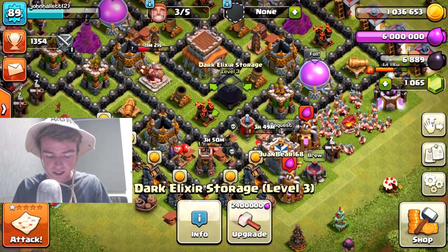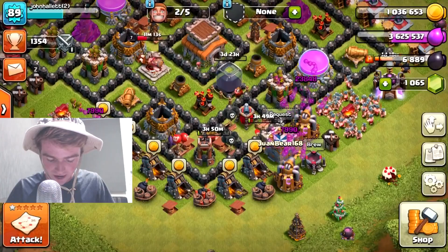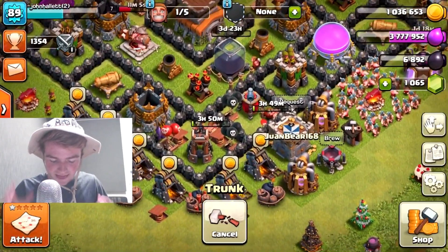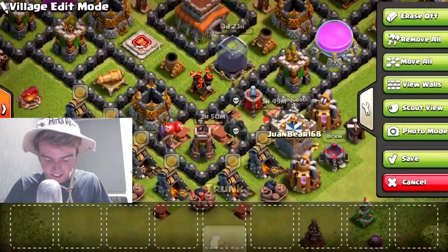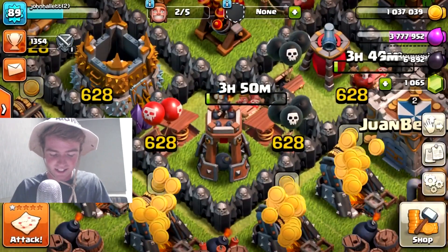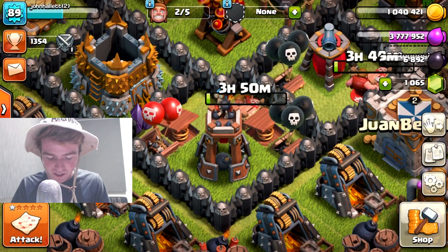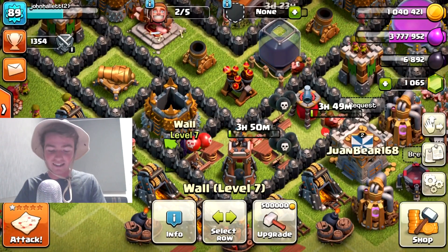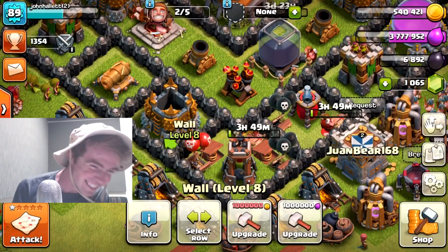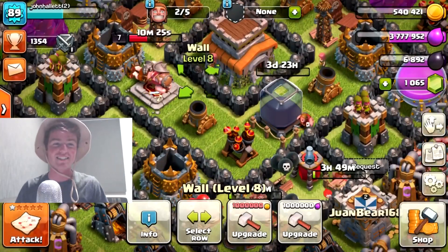First we're going to upgrade that dark elixir storage - get that guy up to level 4. I can't believe I hadn't done that yet. Perfect use of elixir, I have so much elixir. We're going to collect the loot cart and get this tree for some gems. And then, oh my goodness guys, it is literally time. Here's the moment you guys have been waiting for - I've been waiting for this moment for literally so long. I'm so excited to finally max out all of my walls at the level 8 level for Town Hall 8. All the walls are maxed. Here we go - in 3, in 2, in 1. Bam! Oh, this is so hype. I'm so happy. We have now maxed out all of our walls at Town Hall 8 - I do not have to worry about those pesky walls anymore.